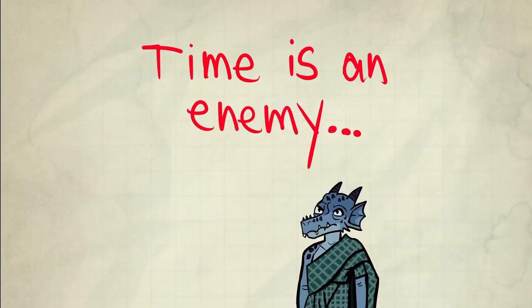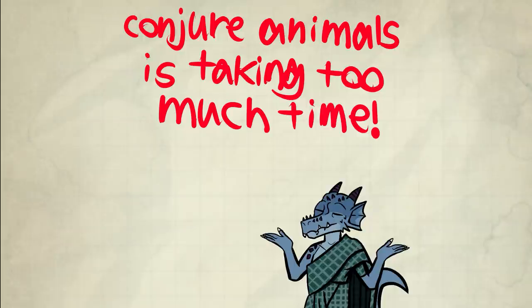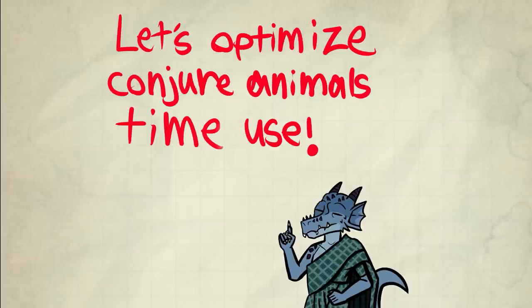Time is an enemy. People usually play for four hours a week. Conjure Animals is taking too much time to move, to place, to roll, to whatever. We have to optimize our approach to effectively make Conjure Animals only take seconds. It's quite easy. Welcome to Pack Tactics.